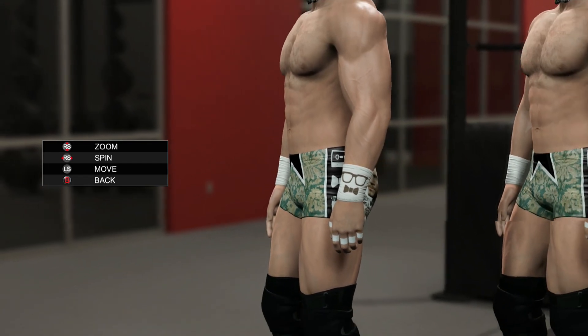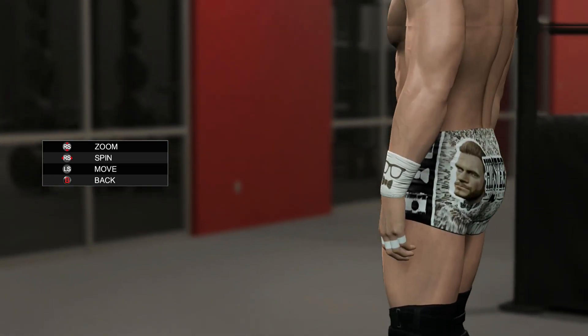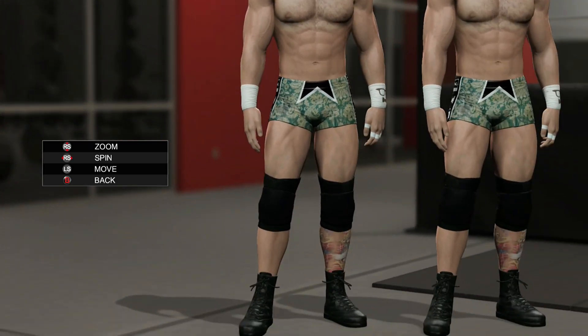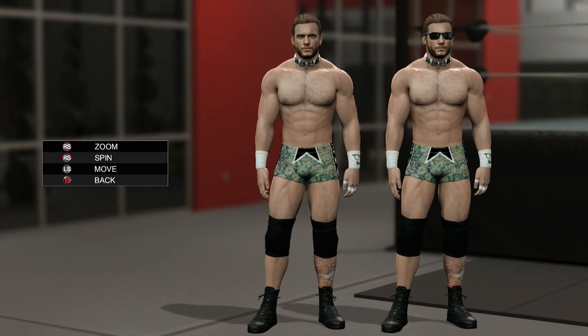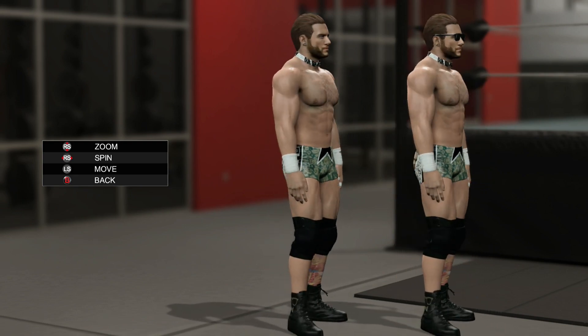And then his attire — just look at these floral-type patterns on both the front and back. It says 'hipster' with the little mustache, his face twice, and those little hipster logos with the cassette tape, bow tie, and camera. You can't get much more hipster than that. On his wrist tape, he's got the shades and bow tie combo, same as on his boots.